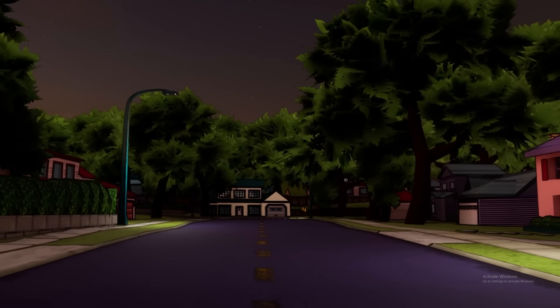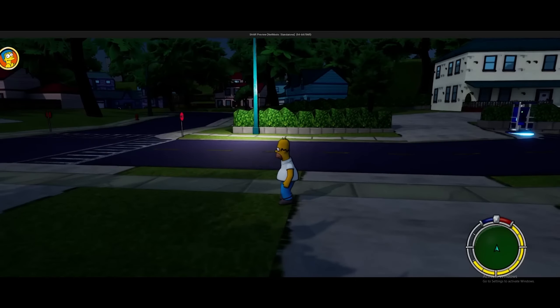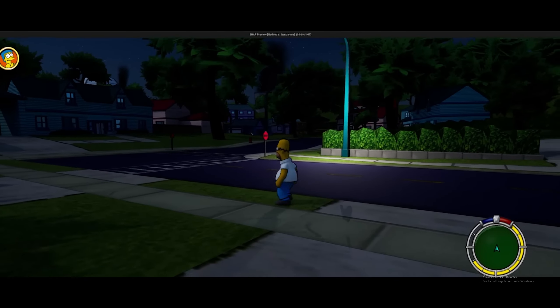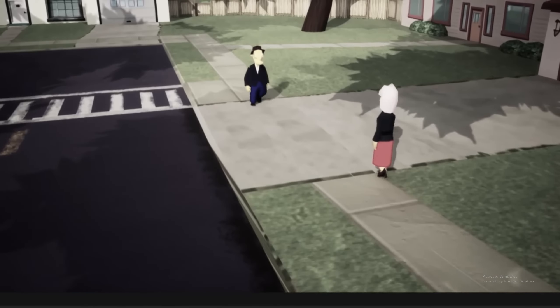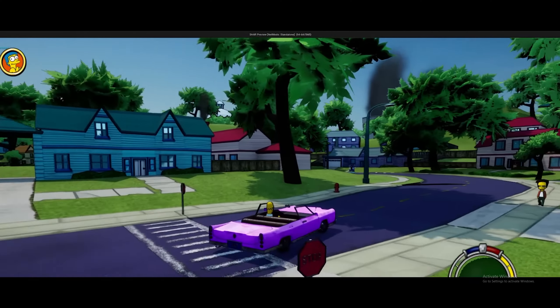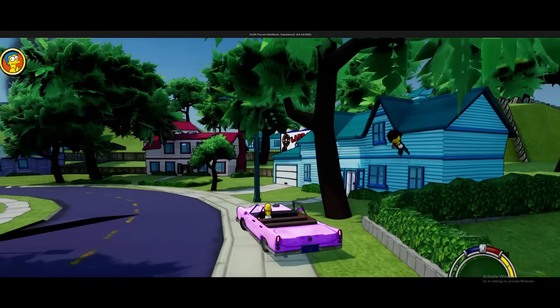Moving on to the characters, we now have Bart and Lisa. We already had Homer and Marge, but they just needed a few tweaks to their animations, which have now been updated somewhat. He doesn't touch on them too much seeing that they're directly imported from the original — they didn't really need much to work, just minor adjustments here and there. So now, for his fourth installment, he tackles the traffic system he's been dreading.